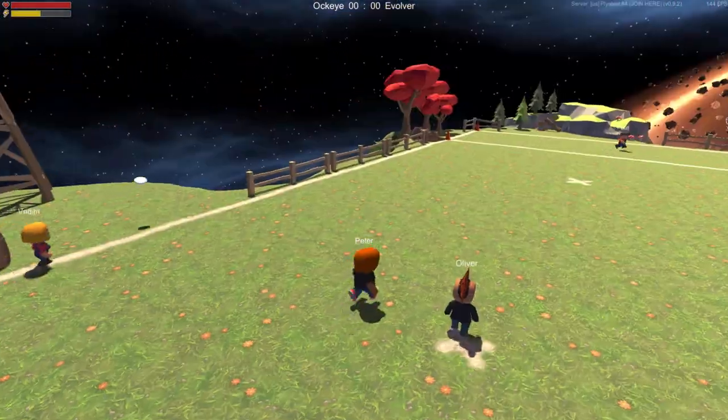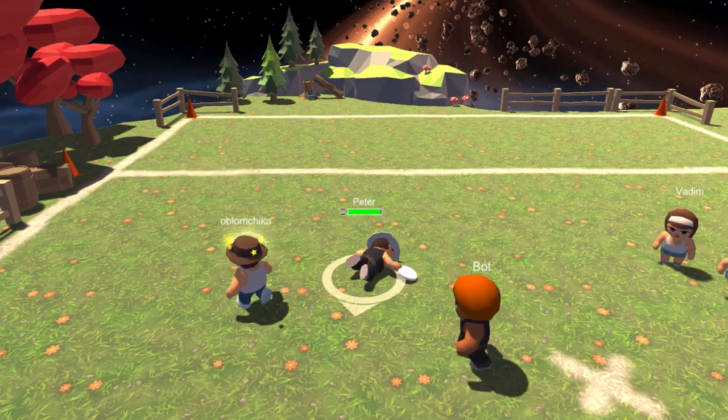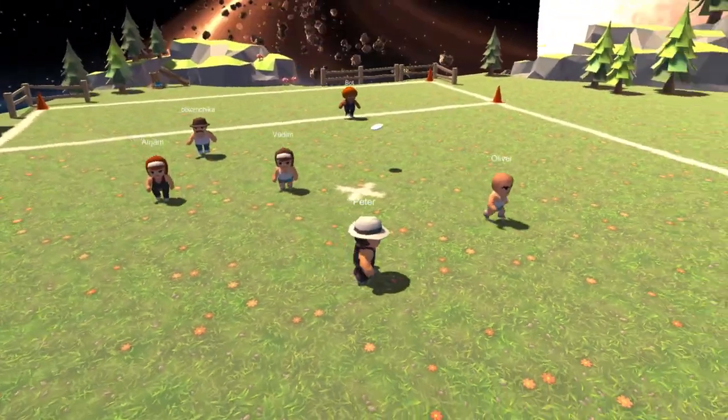Players run by default, but sprinting and jumping will use precious stamina, so use them wisely. The most fun thing that you can do is intercept the Frisbee while doing a layout, by double-pressing the jump button. Moments like these can really get the tension going, especially when they happen in succession.